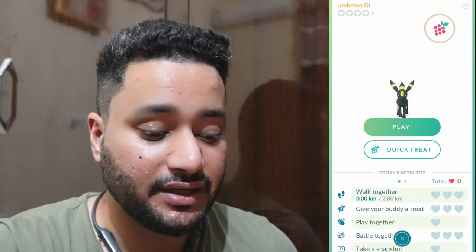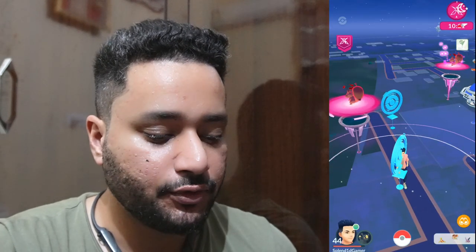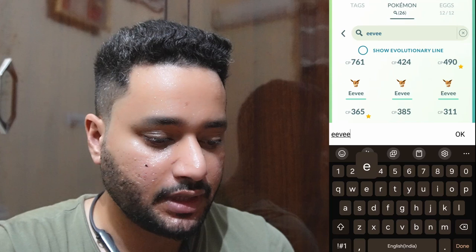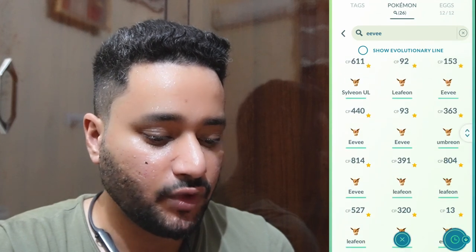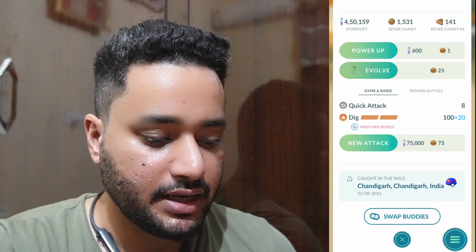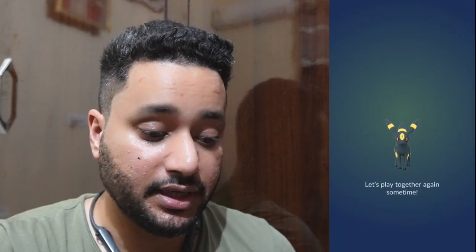If you saw yesterday's video, we walked an Eevee around 18 kilometers and it turned into an Umbreon at nighttime. Now we're going to get another Eevee, and one of the Eevees I want to evolve into Espeon — like this one — and we'll swap the buddies.